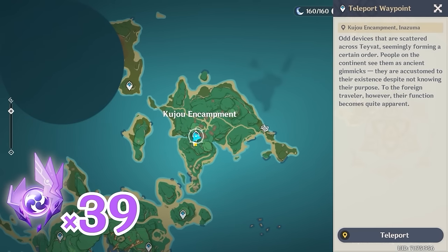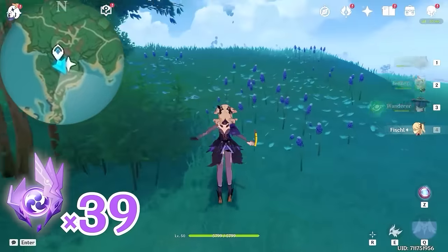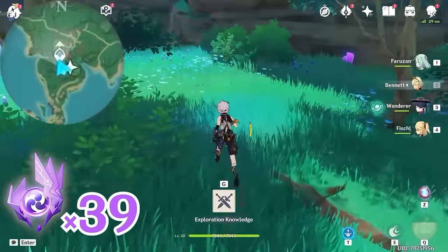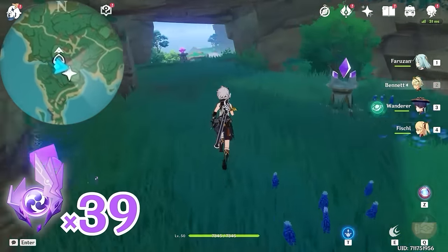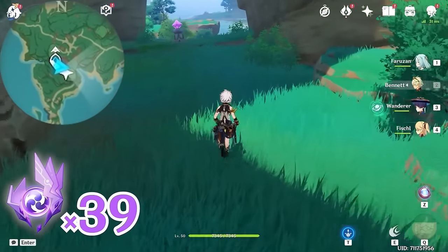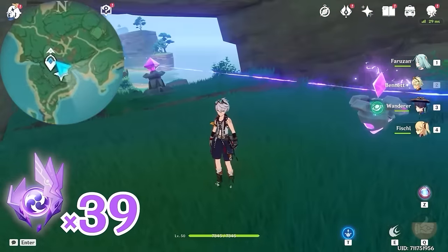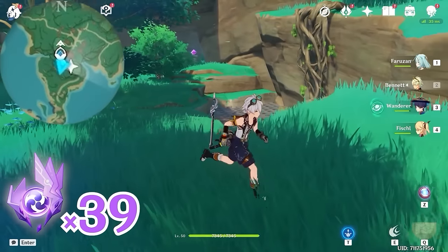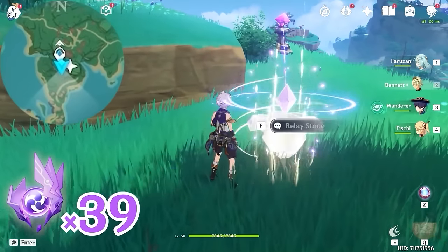First, we're going to teleport to this waypoint below Kuju Encampment, and let's head towards southeast, bottom right on the minimap. Here we're going to grab a Relay Stone near the rock, then head towards north, upward on the minimap. Behind these bushes there's a second Relay Stone, so let's grab it. Now we're going to place one Relay Stone in the middle of these two devices so that they're connected. Then let's come over here and place the second Relay Stone so that these two devices are connected.